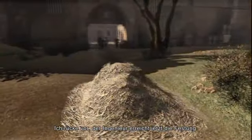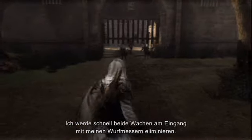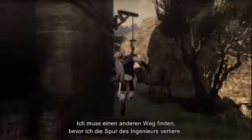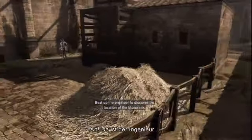Moving forward. The engineer is now entering the fortress. I will quickly kill both of the guards at the entrance using my throwing knives. The gate just closed on me. I need to find an alternative path before I lose track of the engineer. There is the engineer.